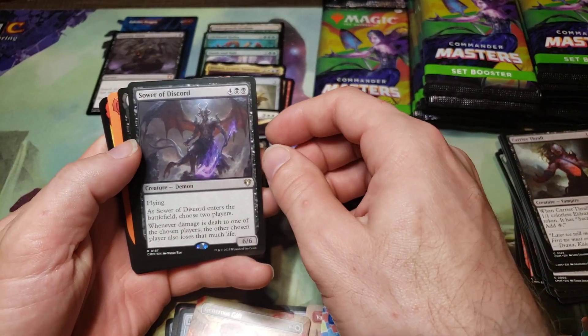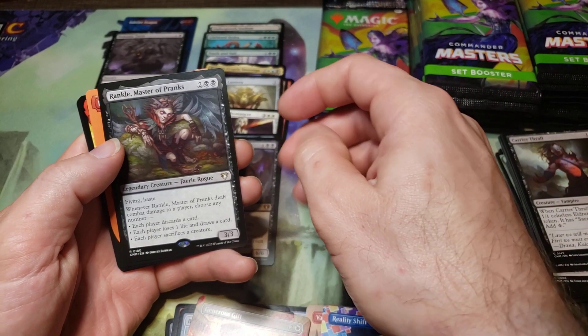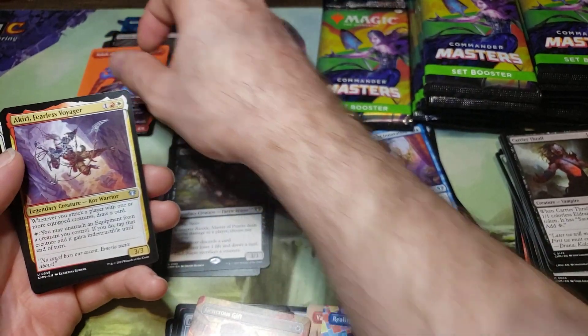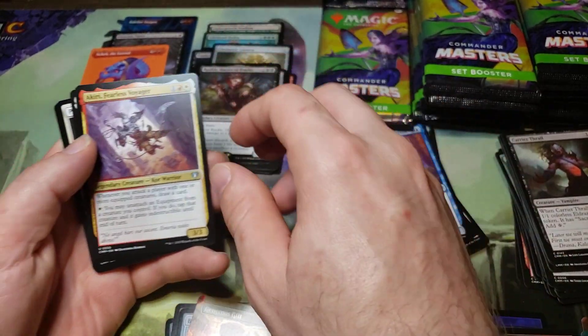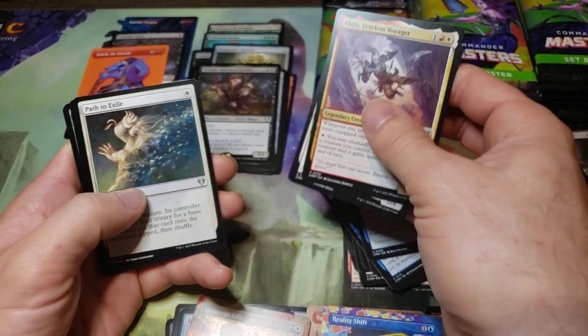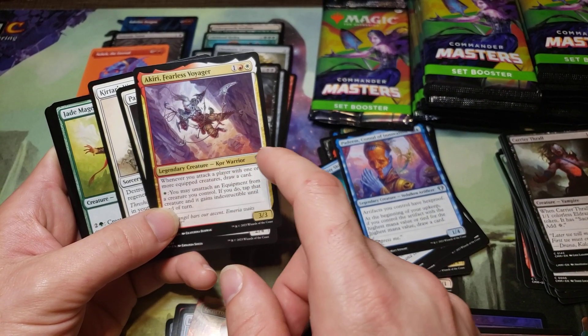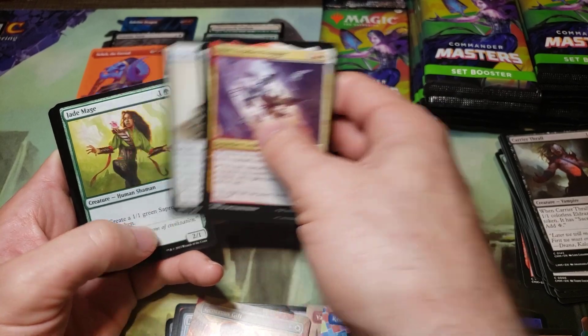Sower of Discord. Wrinkle Master of Pranks — The Hibernal Mythic, okay — did it get upgraded to that? Uncommon — wait, wasn't this the face commander for one of the decks? I think it was.